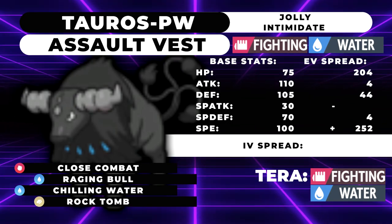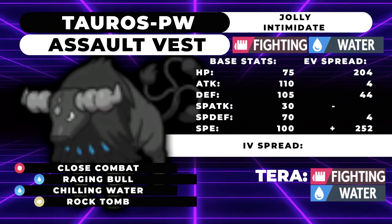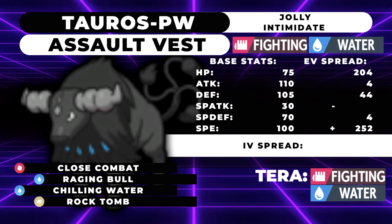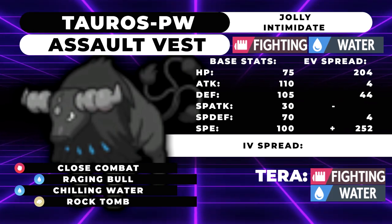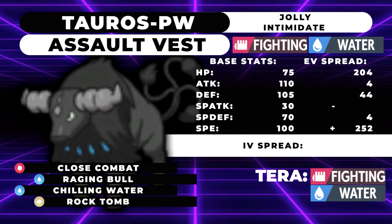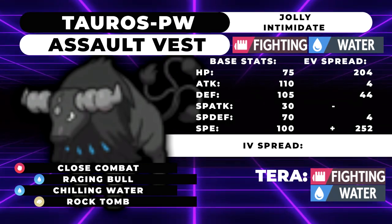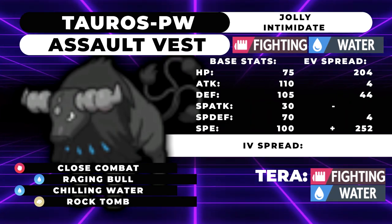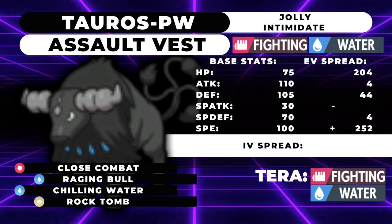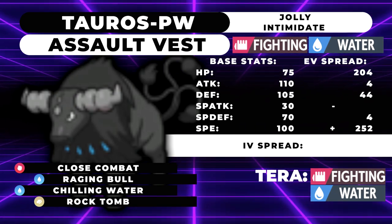An example: imagine you have a low-health Azumarill next to you and the only way you win is if Azumarill can survive a hit and smack a Garchomp with Play Rough. Azumarill's at 30% health and Garchomp is already at minus 1 from Intimidate. You go for Chilling Water plus Protect with Azumarill — Chilling Water lowers Garchomp's attack by another stage, so the next turn Azumarill lives and hits it with Play Rough for the win. This move is very spammable and is sort of like a physical Snarl, even though it only hits one Pokemon.